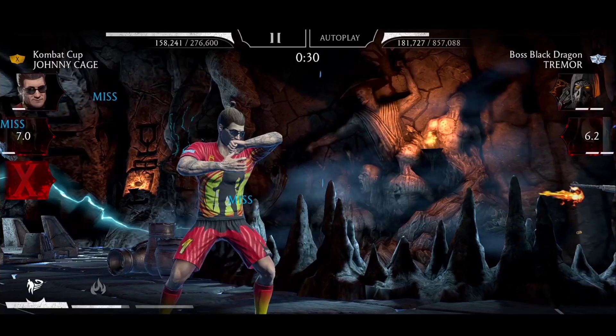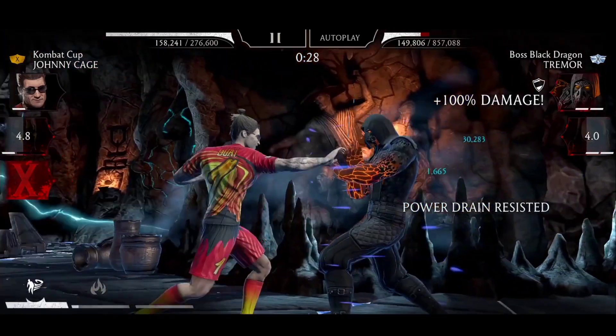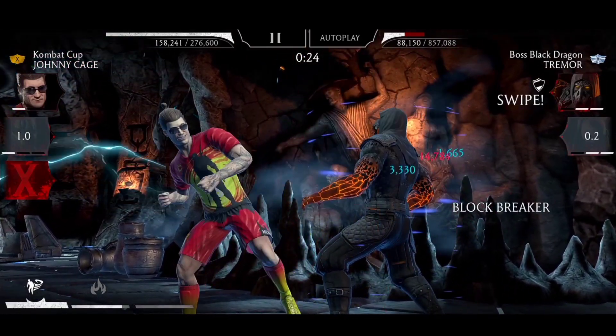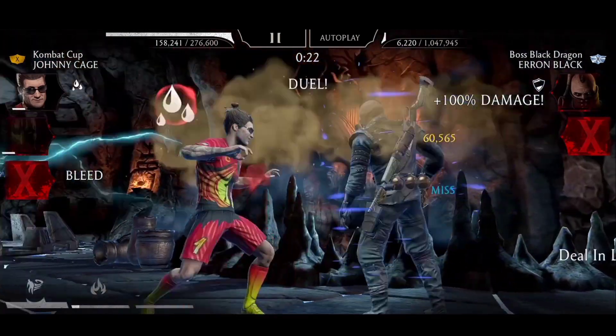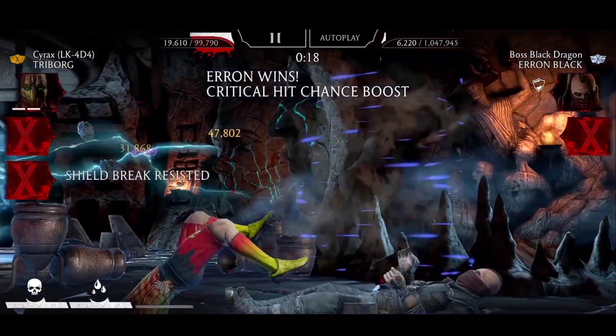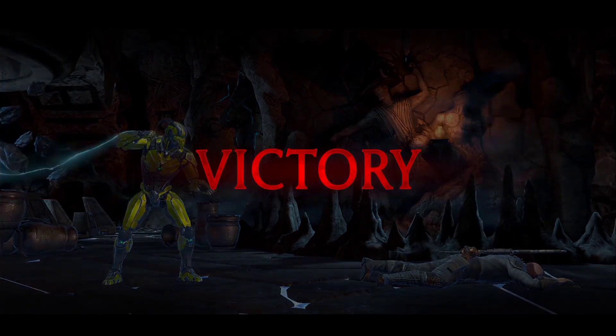He tagged out — Tremor tags in. I need to try to power drain this guy. He's on lava form so he loses some of his debuff resist. Special one. I know the block is out of his special two. My Johnny is dead but my Cyrex finishes the job.